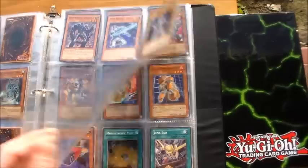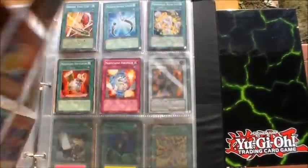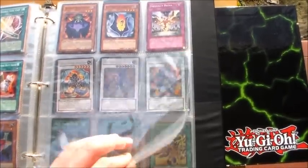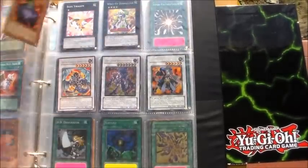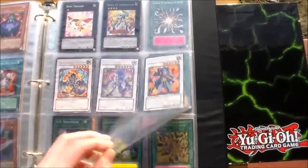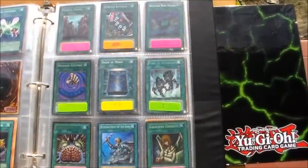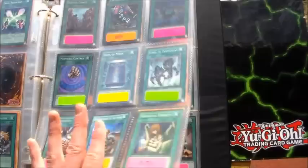Gem Knight stuff — nobody wants it. I'm considering making an Infernity deck. If any of you have a complete deck or most of the cards for it, I wouldn't mind trading for it. Especially with Barrier being reprinted, it's going to be a relatively cheap but somewhat competitive deck, and that's what I like.